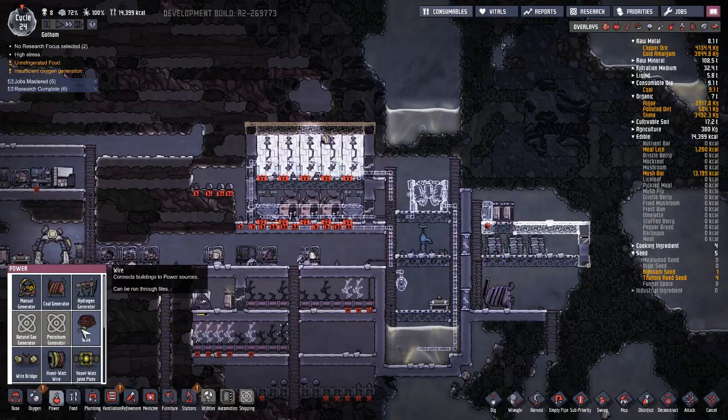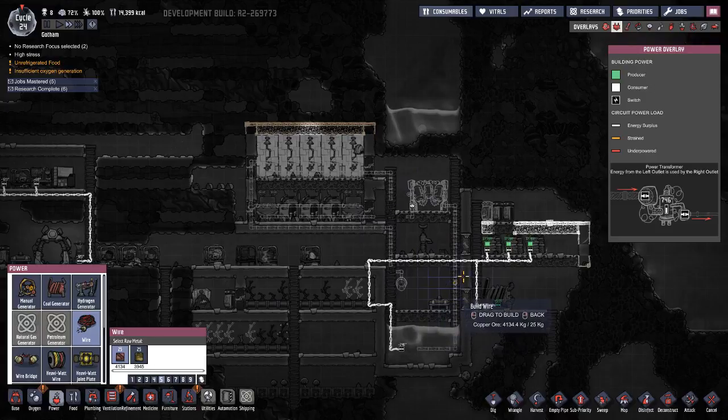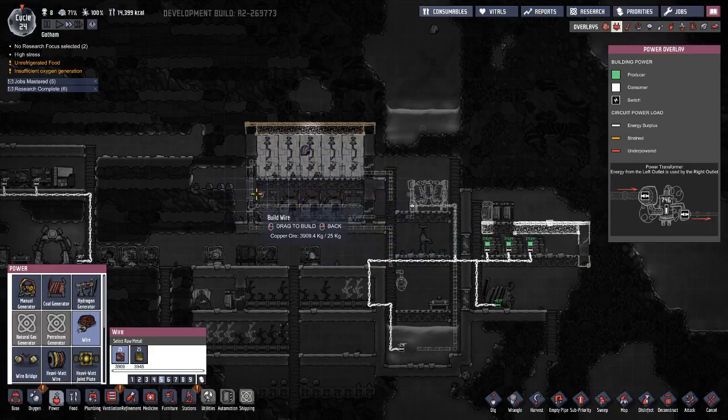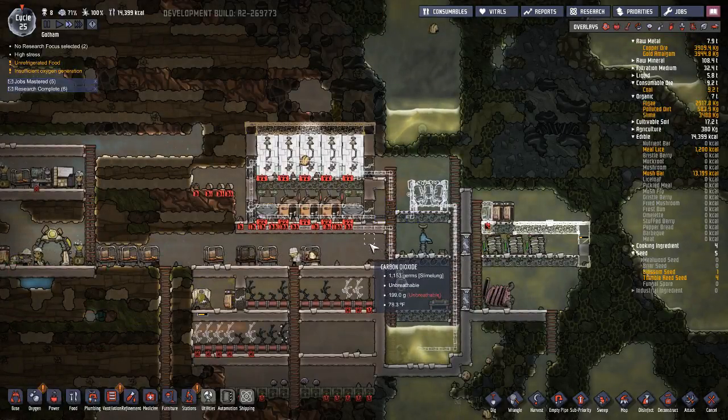I have to check for power as well, so I'll take a power wire. The water sieve has an outlet — it needs to have power. Now the power wire can run up over the pipes — it'll just run over like that. The showers, toilets, and sinks don't need electricity, so they are fine.